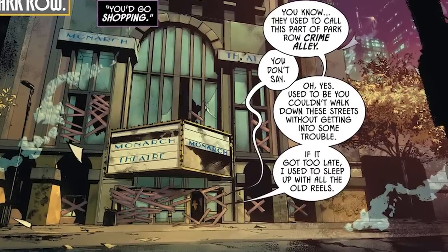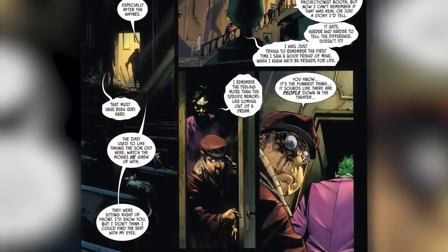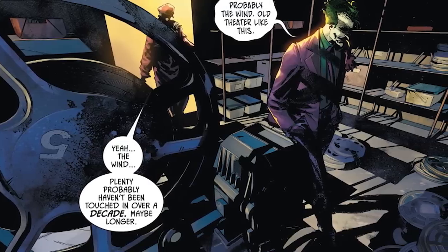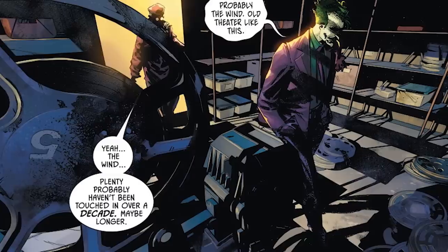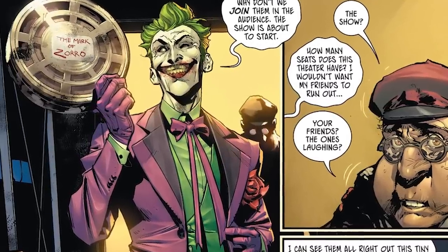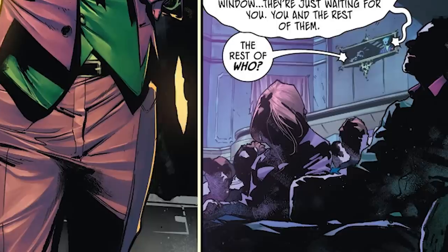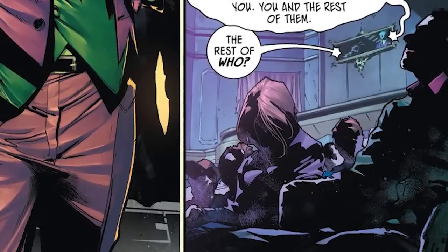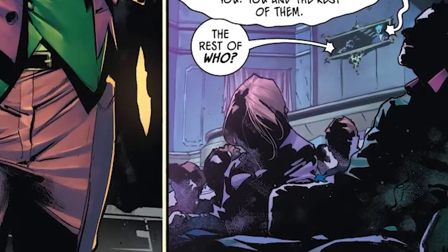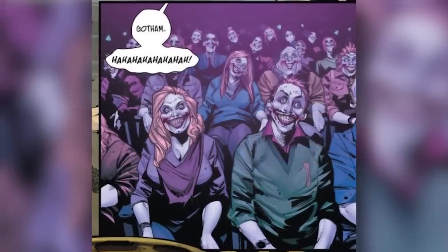Elsewhere, we see the Joker with an old man in Park Row, Crime Alley. We find out this old man the Joker is talking to owns the Monarch Theater — the same theater Bruce and his parents left the night Joe Chill killed Bruce's parents. We also learn the reason the Joker is talking to this old man is because the Joker is buying the theater from him, as he made him an offer he'd be crazy to turn down — which really says something, because Bruce Wayne has made offers himself over the years which this old man has turned down. As the Joker holds up the Mark of Zorro movie reel — the movie Bruce and his parents saw that unfortunate night — the Joker says, 'How many seats does this theater have? I wouldn't want my friends to run out.' The old man asks, 'Your friends? The ones laughing?' Joker replies, 'I can see them all right out this tiny window. They're just waiting for you. You and the rest of them.' The old man says, 'The rest of who?' And the Joker replies, 'Gotham,' while laughing hysterically. We see a bunch of Jokerized Gotham citizens sitting in the theater.